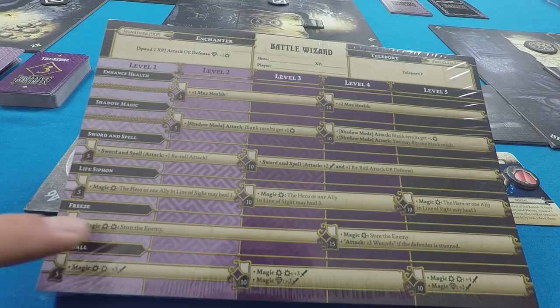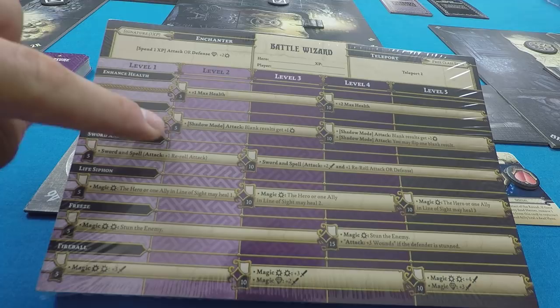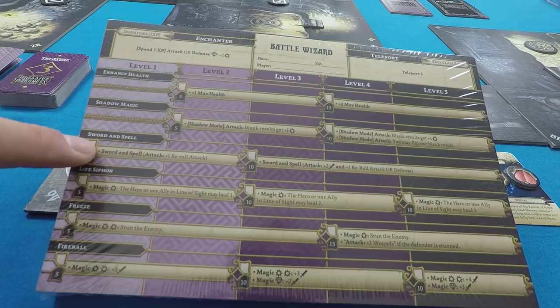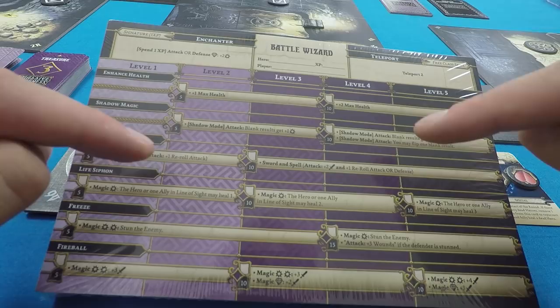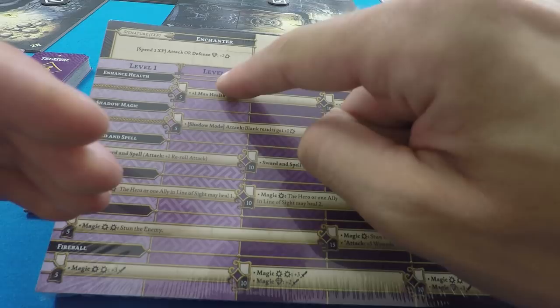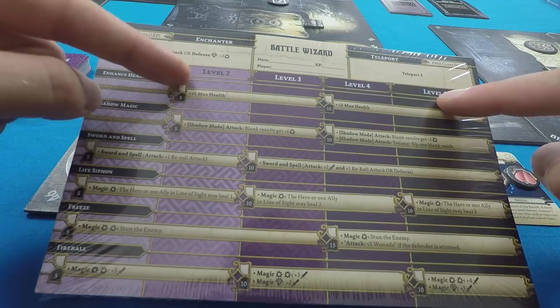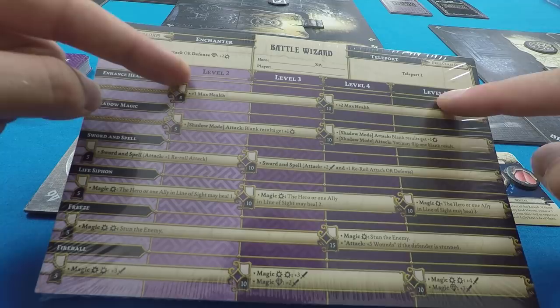These skill trees show the experience point cost to take each skill — when you've taken one, put a little X in the white box. They are divided by levels. Each dungeon has a certain number of levels, and the level you're on determines which skills you can take. If you're on level one you can only put X's in the level one column, similarly for levels two through five. If the dungeon doesn't have a fifth or fourth level, those higher-level skills are blocked.